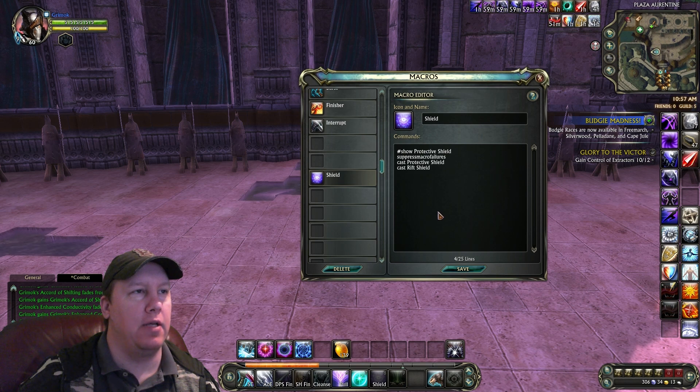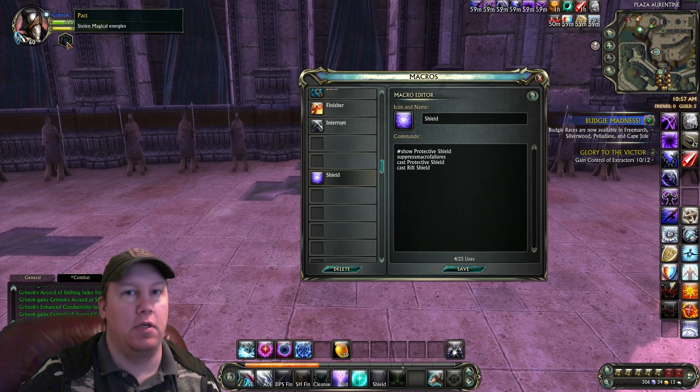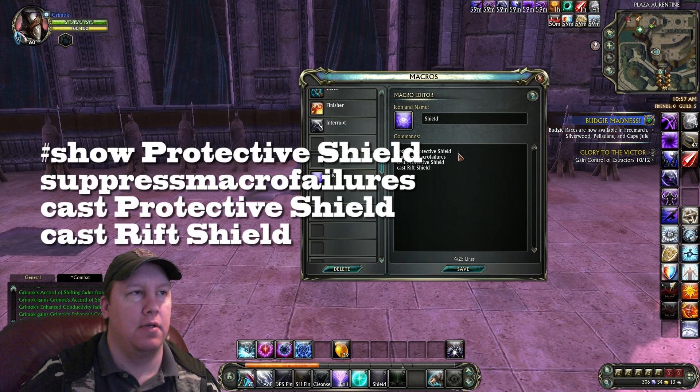Whenever you're Void Knight, you will build up packs. As you're building them up, they'll show up right under your name — Stolen Magic Energy — you see Pack. As you build up packs, you can spin them into different abilities. This macro lets you spin the packs into minor defensive abilities which help shield you. So this macro is Show Protective Shield, Suppress Macro Failures, Cast Protective Shield, Cast Rift Shield.